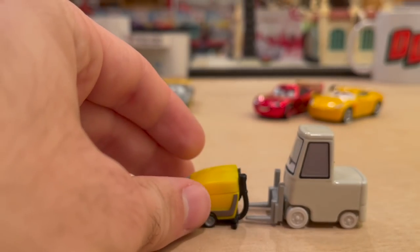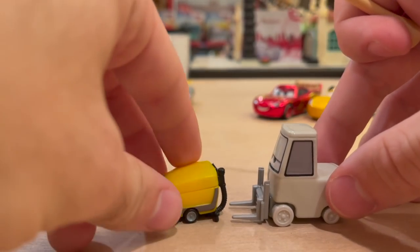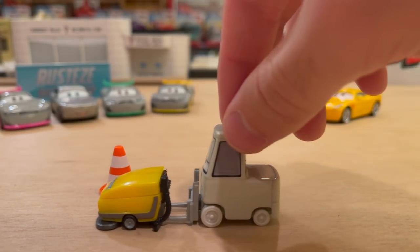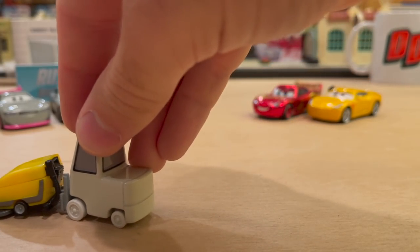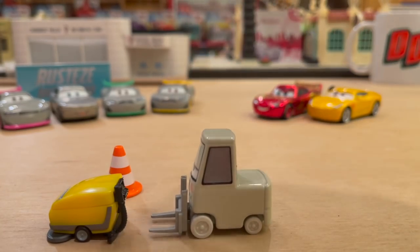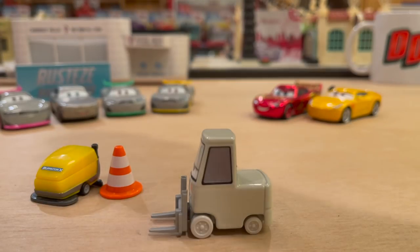I do wish she could slide her forks under it, because there's not really a good place for her to push it. You could push it like this, but it's obviously impossible to turn. Or you could set it on top, which looks a little better. I guess she'd push it and then move her forks to catch it when she wants to turn. We've never gotten a floor scrubber accessory before, so that's nice and new.